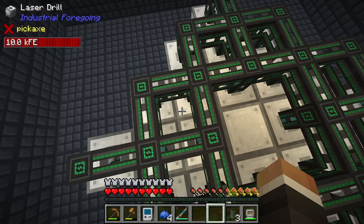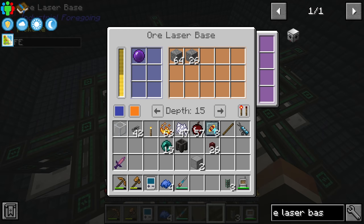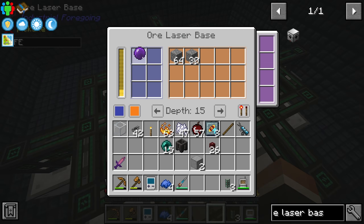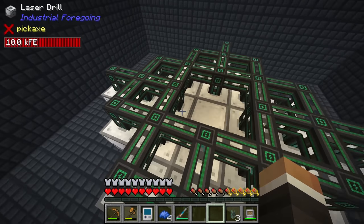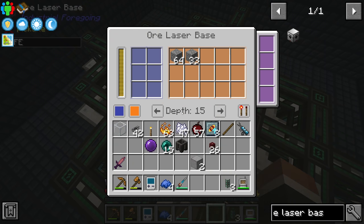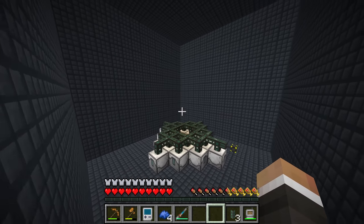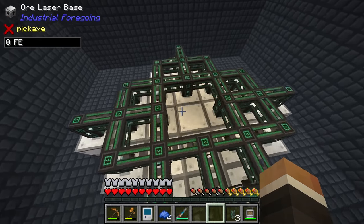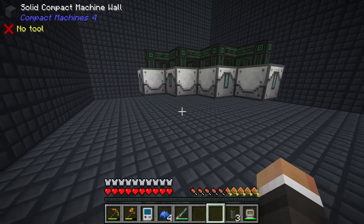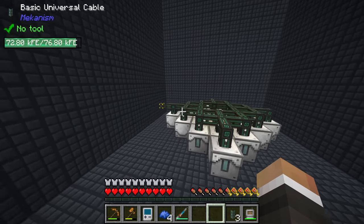This is working, but not quite in the way I was hoping. The first approximately 100 ores we've received are all iridium. It seems that in the current version of the modpack, the only ore you can get from the ore laser base when built inside a compact machine is iridium — it's the only ore you get, which is less than ideal. I'll leave it as is for now and assume the power is holding up.